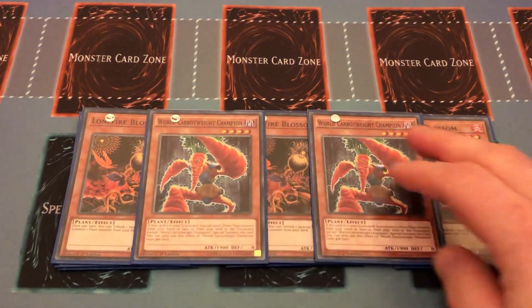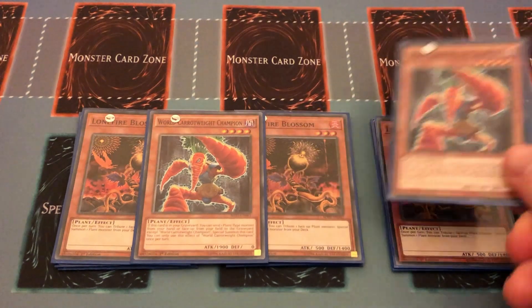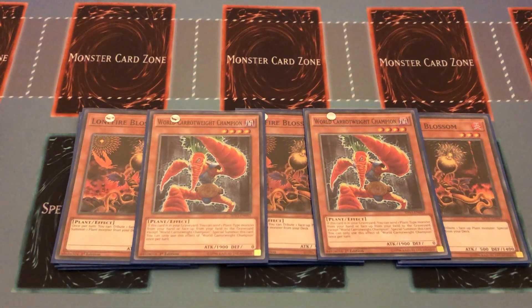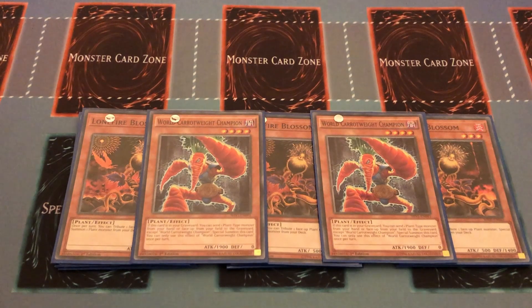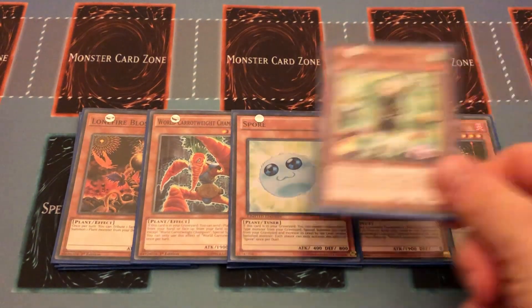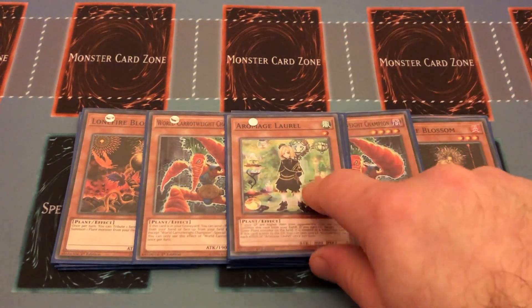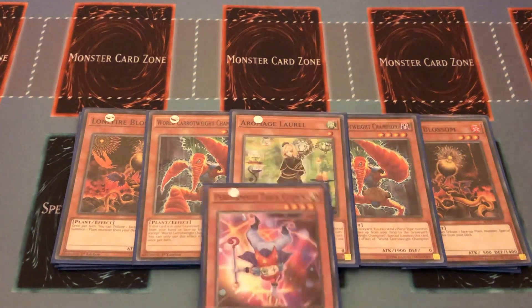Then we have the one Spore, which is part of your combo and helps you go into your synchro play, as well as Aromage Laurel — she's also part of the combo and is an amazing extender in general. You'll see in the combo why she is very good. That's it for the plant monsters.